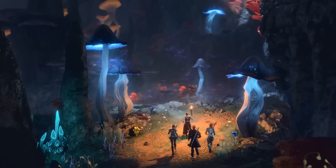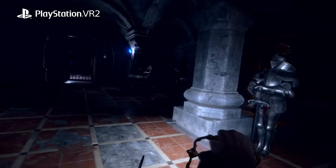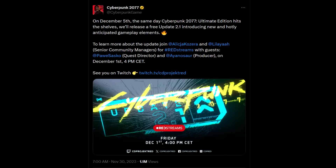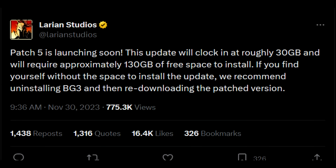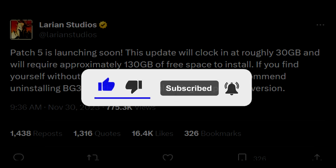That'll do it for me. Speaking of the greatest remake ever created, RE4 will be getting its VR component on December 8th as a free DLC. Cyberpunk 2077 is getting a major free update — Update 2.1 — alongside its Ultimate Edition release on December 5th. And Patch 5 is coming soon for Baldur's Gate 3, roughly 30 gigabytes. Sound off with all of your thoughts in the comments section down below. Thank you for watching.